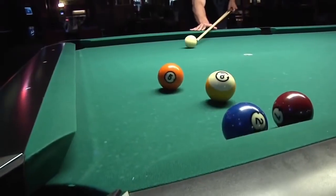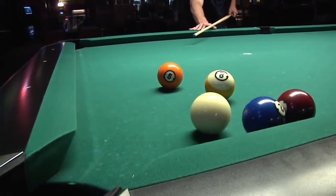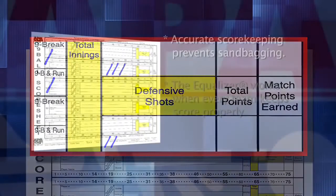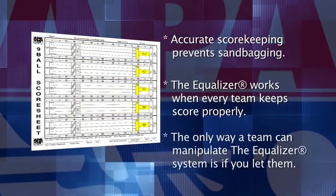Any time a player does not attempt to pocket one of his object balls, it should be marked in the player's defensive shots block. The only way a team can get away with manipulating the Equalizer Handicap System is if you let them.